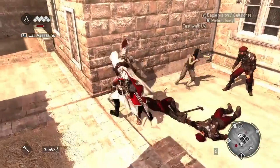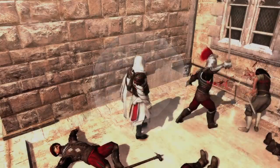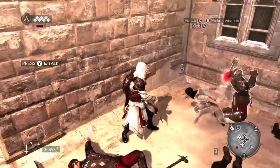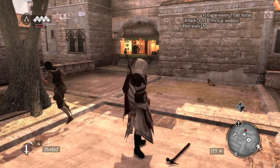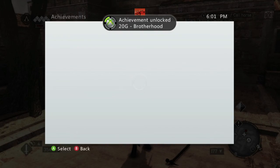Basically, if you head over here, you're going to have the same thing — someone under attack — and you just have to finish their attackers off and then talk to them. Then they'll join the cause. No spoilers here. And there's your achievement — 20 Gamer Score.